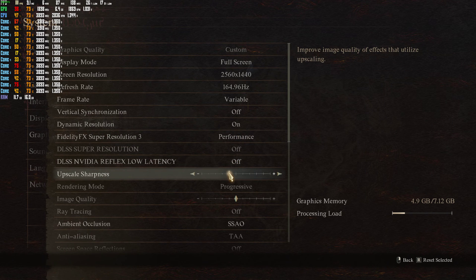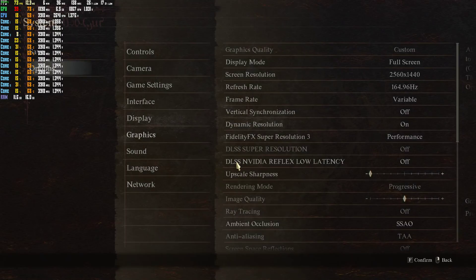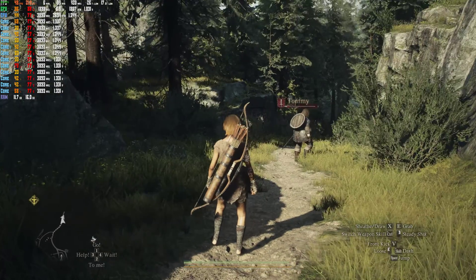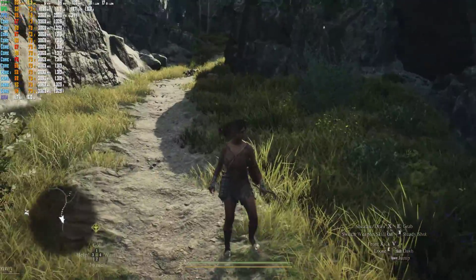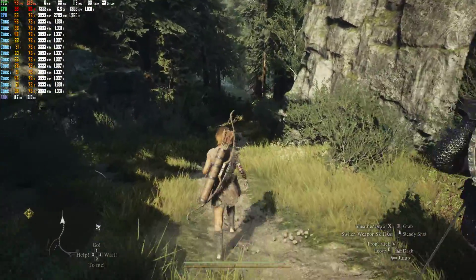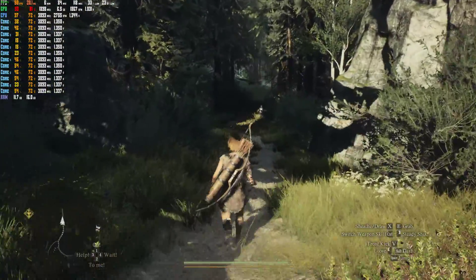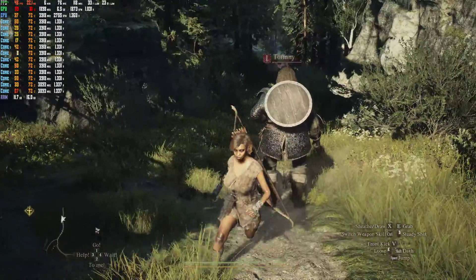You can also change the upscale sharpness. If you lower it, it's going to make it not as sharp, but you'll also get more FPS that way. We're now hitting 45–48 FPS. And this is also at 1440p, keep in mind.